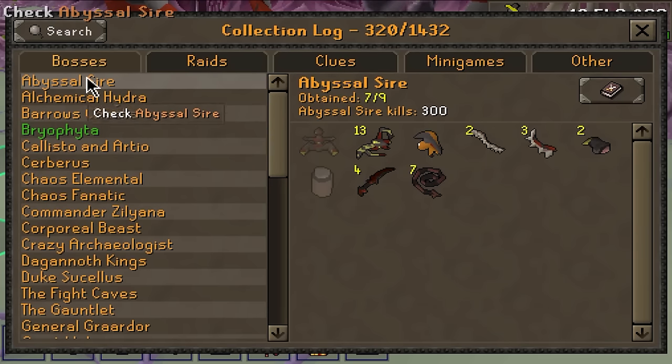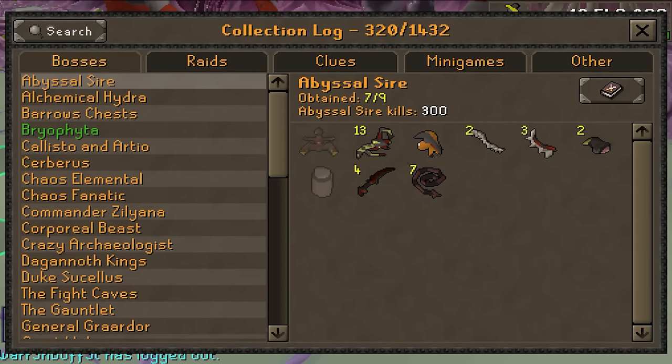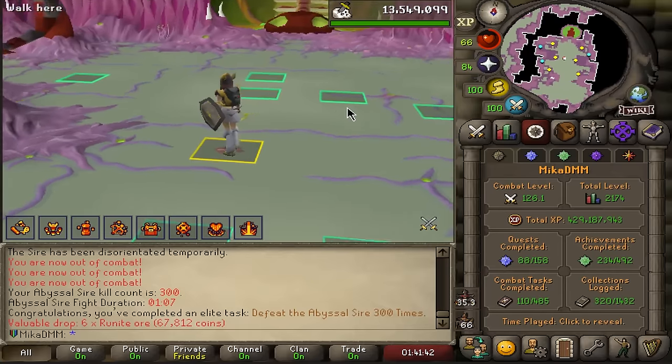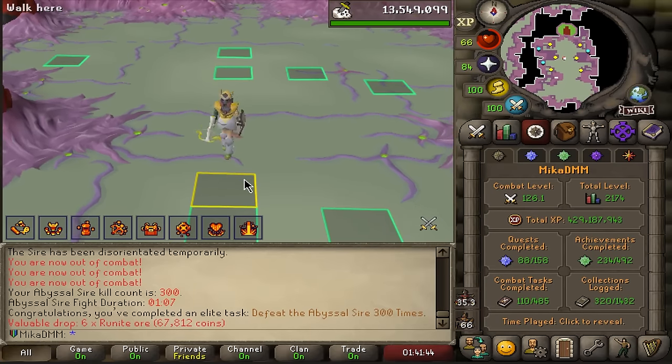If we quickly take a look into the collection log, this is how it looks: four daggers, one whip, one head, and then two fully completed bludgeons. We ended up pulling 13 unsireds in total. It is 1 in 20, so you should expect 5 per 100, so I am 2 unsireds short. But I'm pretty happy with everything, let's move on to something else.